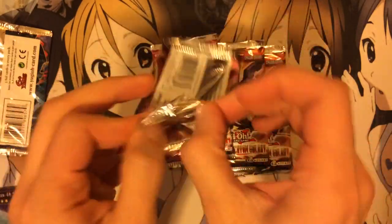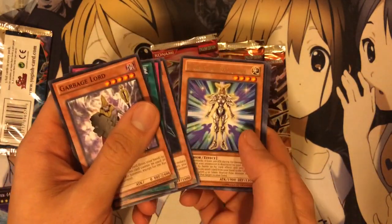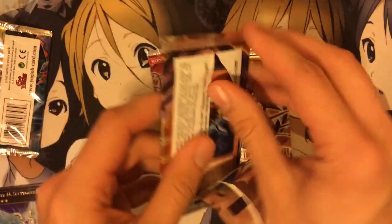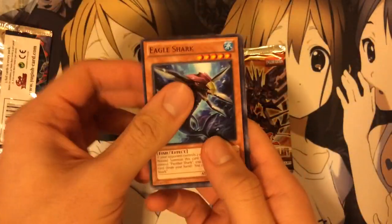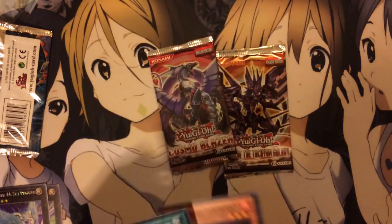I think I'm gonna be done with Tempest tins for now. I bought a lot of them — this is the fourth one. Noble Knight Joanne. Tachyon.